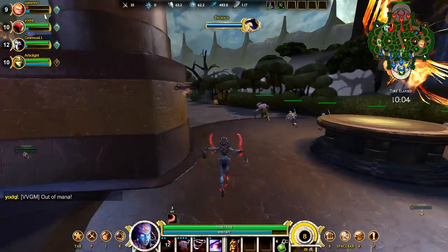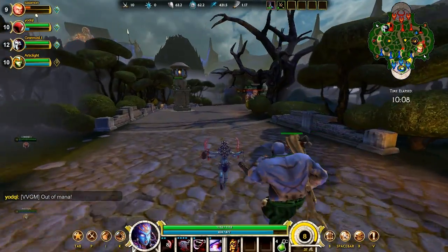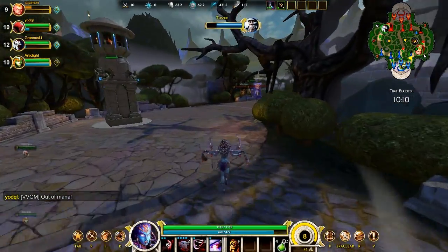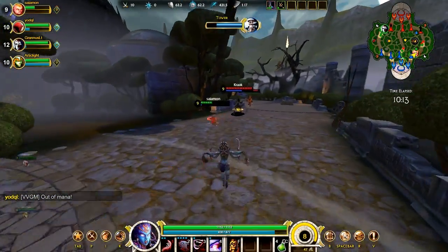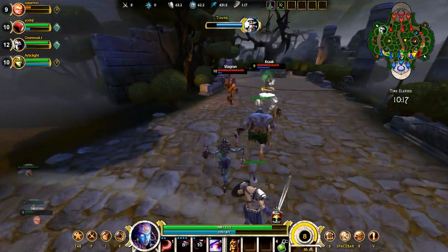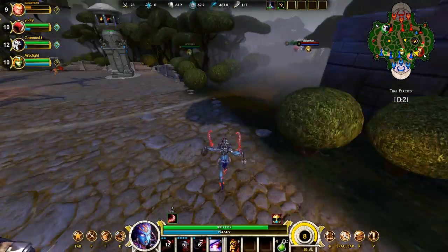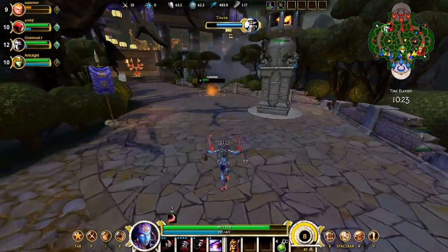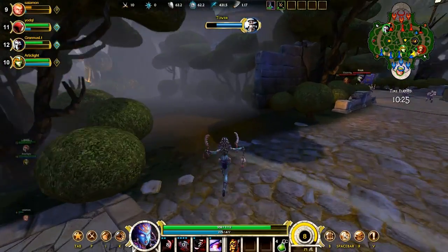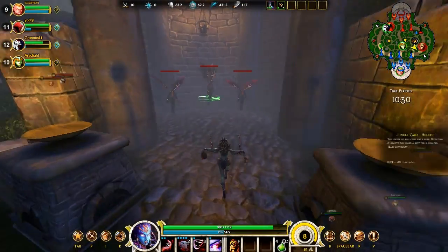We are going for a little more protection here. Reinforced Boots level 3 means that you get reduced crowd control effects. There you see the ultimate healed him up enough so that he can actually escape — the ultimate has a great heal on it. There was no way I was going to go 1 versus 2 and live. Plus this buff is up, so might as well go for the buff instead.